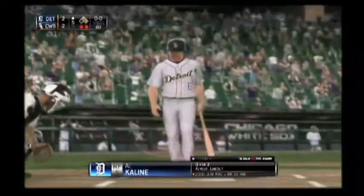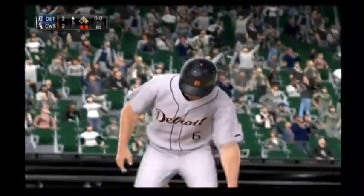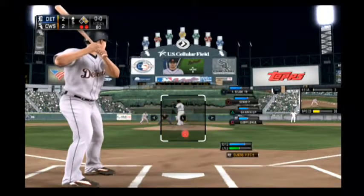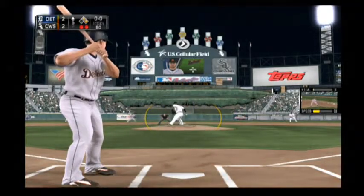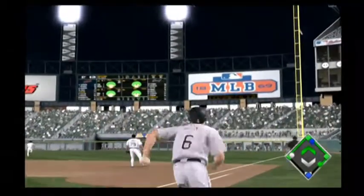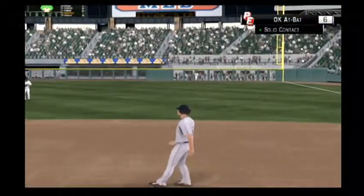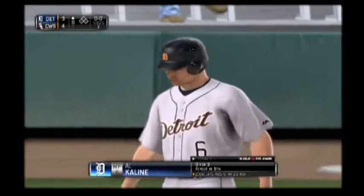Al Kaline steps in with two on and two out here in inning number five. First pitch coming — good opposite field power, taken high and deep to right, and the outfielder will get there to make the running catch and end the inning. But it definitely helped get this offense going.